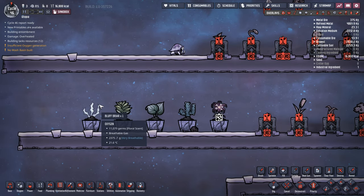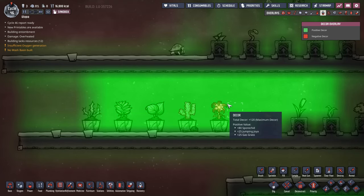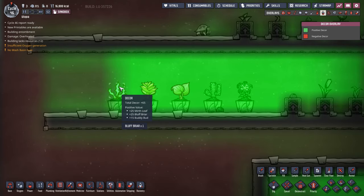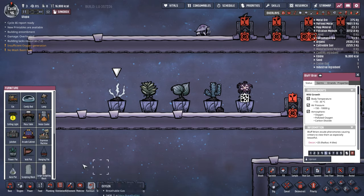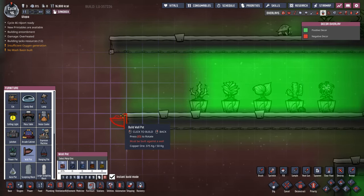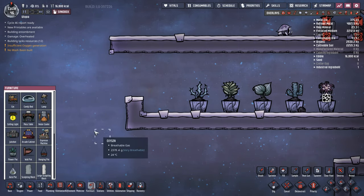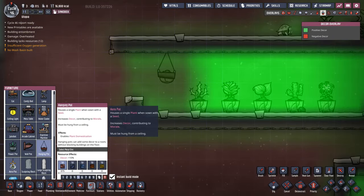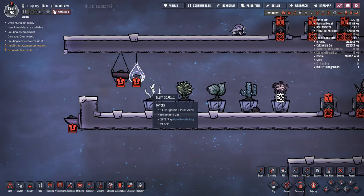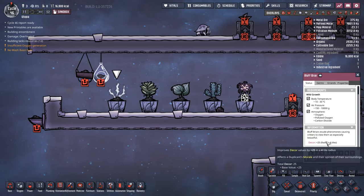Finally we have our last set of plants - five in this category - all decor plants. If we go over to the decor overlay, some are very good, some very bad. These are all in the furniture tab: we have a flower pot, a wall pot, a hanging pot variant, and an aero pot variant if made out of glass. Starting with the Bluff, which puts out a decor of 25 - a good amount. It's actually more than enough decor to convert your mess hall into a great hall, making it the quickest way to upgrade.